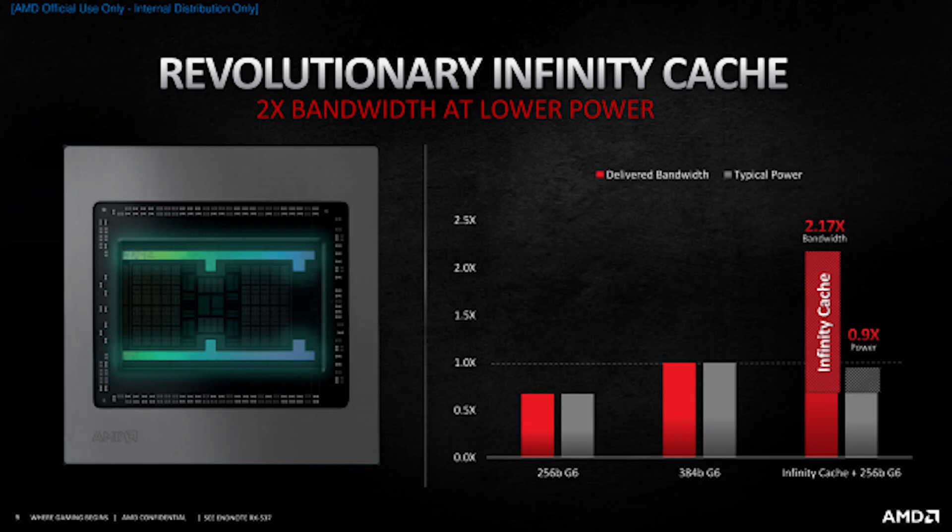The Infinity Cache is a high-speed cache built directly onto the GPU die to act as a frame buffer, allowing RDNA2 to use a smaller memory bus without being limited by memory bandwidth. This smaller memory bus is actually why RDNA2 cards aren't as efficient at mining as RDNA1 cards, but it allows for higher performance at resolutions over 1080p like 1440p and 4K.